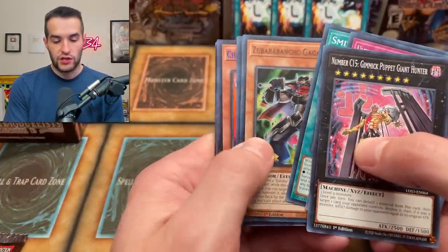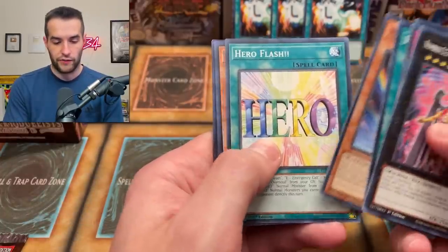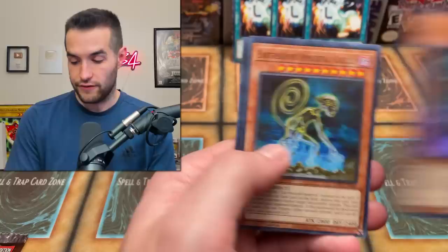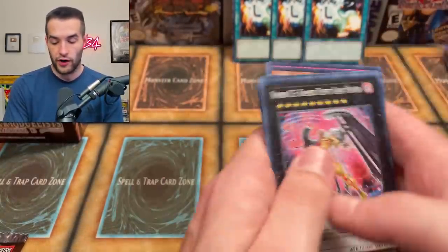Smile Action. We got the Zubuchubu Promo Puppet, the Chaos Command Magician, the Spirit Message Eye, Neospatian Aquadolphin, Hero Flash, Malicious Edge, Moon Dragon Quilla, and another Infernal Prodigy — I love to see this, very good, we'll take that. Earthbound Immortal and Tuning as well — Tuning is another good card. There's a lot of solid cards in here actually — pretty solid set in this one.